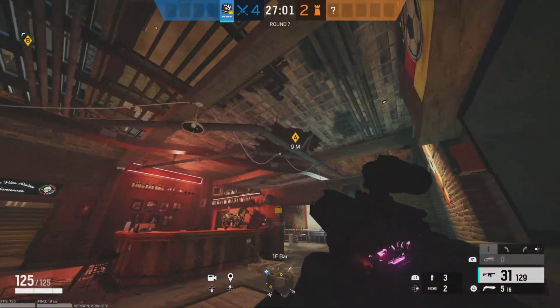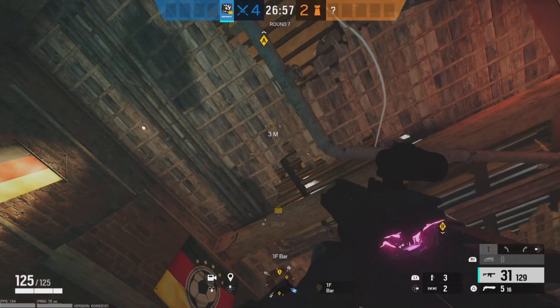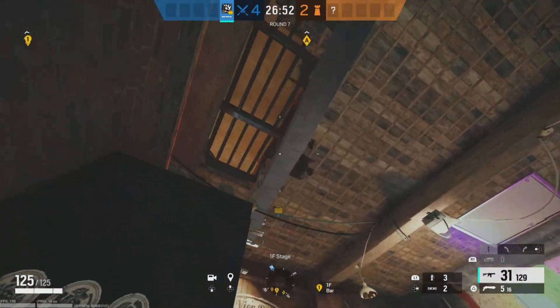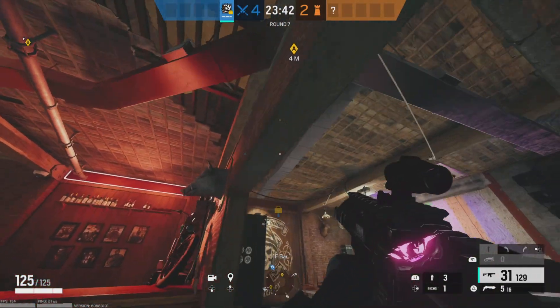One thing to note on Clubhouse is that every single bar in the building faces from north to south. I don't know if it's like that on every map, but every floor I've seen in Clubhouse, all the bars always face north to south. That's something to note if you're going to play Ram a lot.